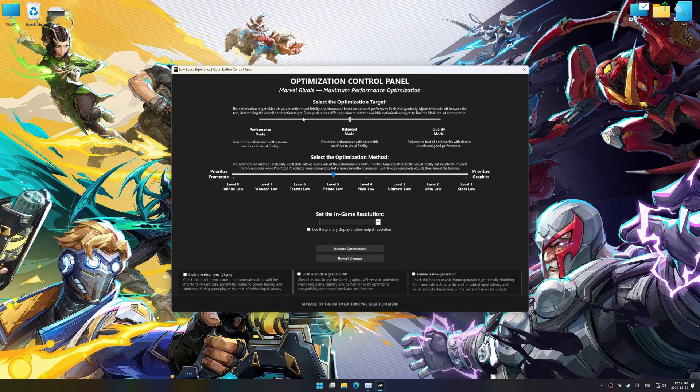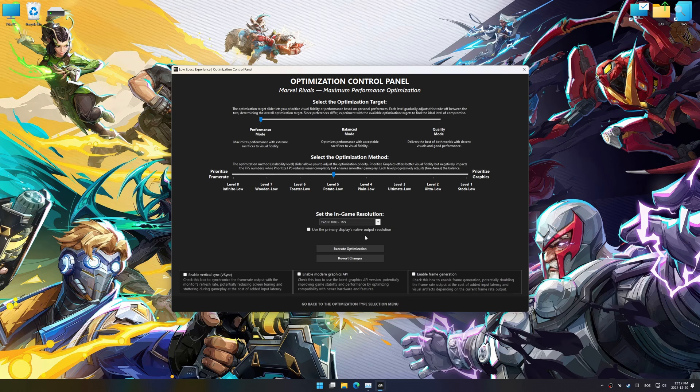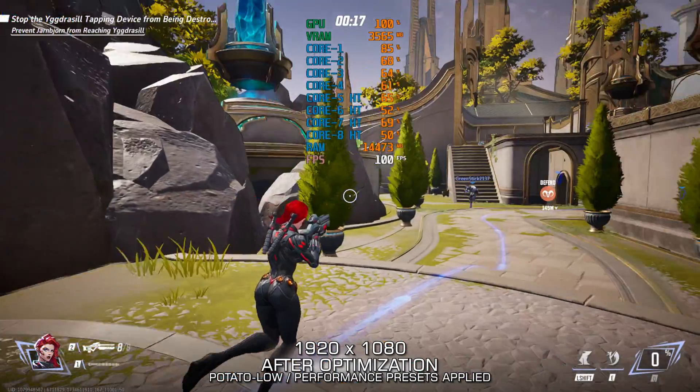Once the optimization control panel has loaded, select the desired optimization presets and the in-game resolution. The optimization control panel in Low Specs Experience offers many optimization presets, so it is best to experiment by testing them and see what works best for you and your system. To apply the optimization, press the execute optimization button and then start your game. Also, if you are unsatisfied with the optimization applied by Low Specs Experience, you can easily remove the optimization effects using the Revert Changes option.